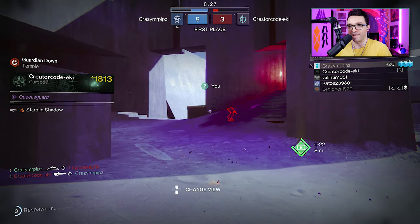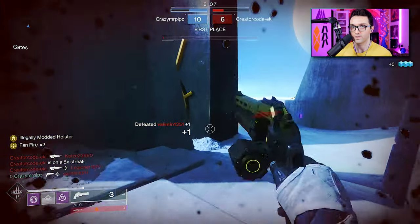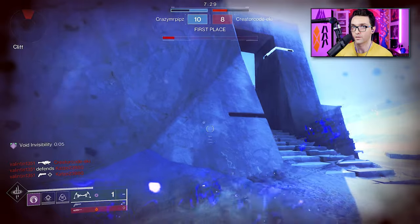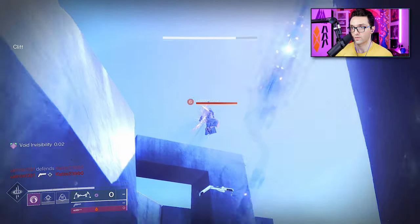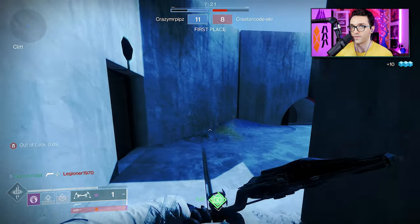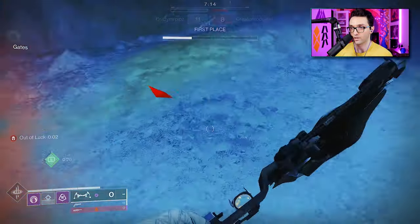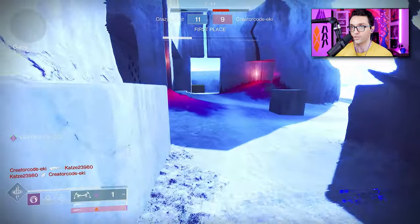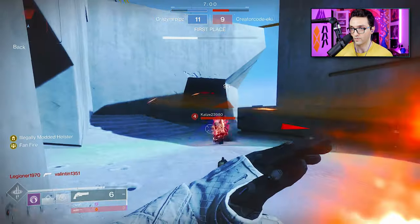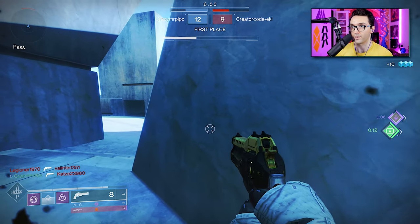We got flanked — we were almost on a 10-streak there. A lot of jumping sounds... oh, that was close. They have no idea where I am — that's why invisibility is so powerful. Still getting flanked though. Let's disengage — he's ahead in that fight, I'm not going to win that one. Even a body shot, as I said, is more than enough to make the cleanup exceptionally easy.